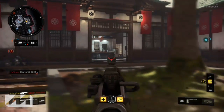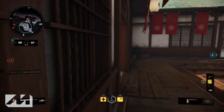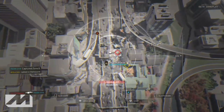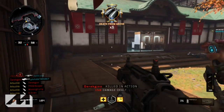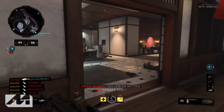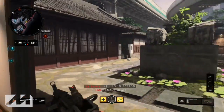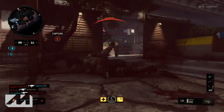The third tip is to use smart attachments. In the beta, Quickdraw and Stock are the two best attachments for winning more gunfights. Quickdraw obviously allows you to aim your gun down quicker, so going back to the last tip, you'll get your gun in position to shoot people much faster compared to someone not using Quickdraw.